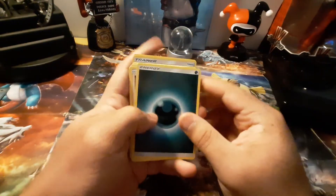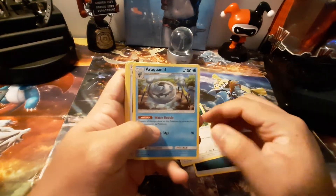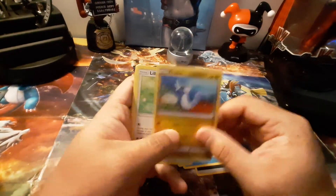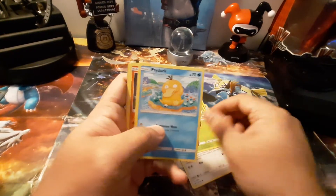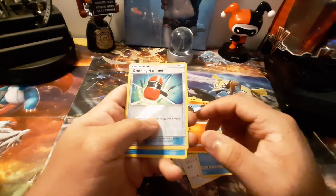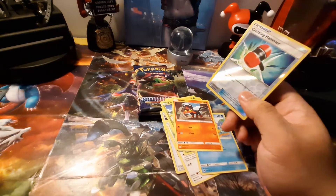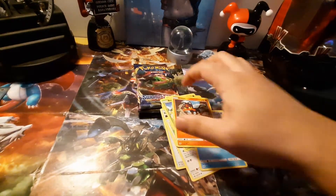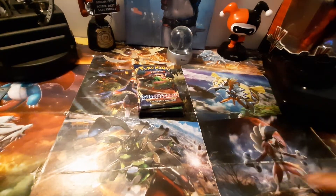All right, so we got Dark Energy, Spinda, Arcanine, Orcandi, Nagandel, Lilipup, Bounsweet, Sudowoodo, Kippers, then Crushing Hammer, and regular Gardevoir and Smokescreen — that's all. Whatever, let's go. Nothing out of the first pack.